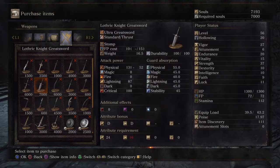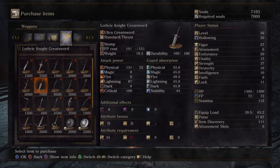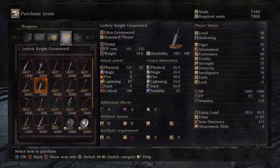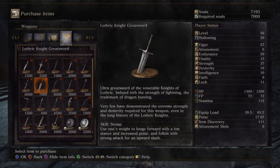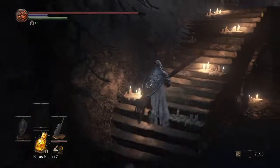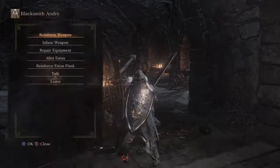The Lothric Knight Greatsword needs 24 Strength and 16 Dexterity — I was thinking about buying it since I could probably do a build with it, but I'll save that for another time.